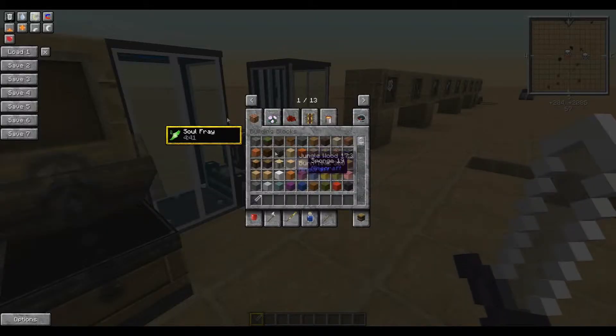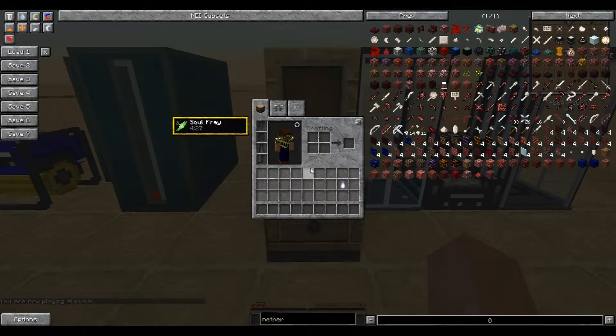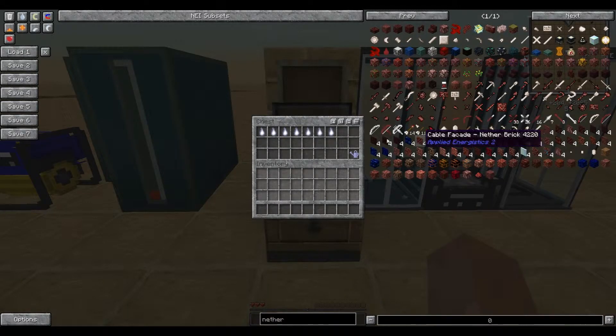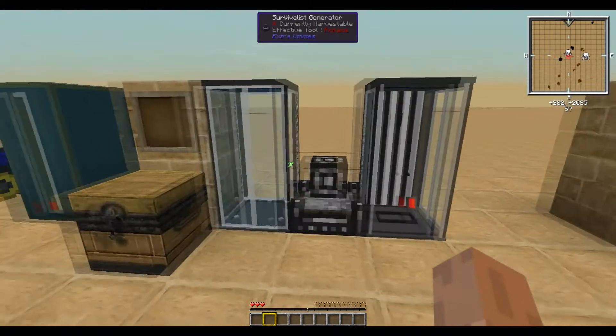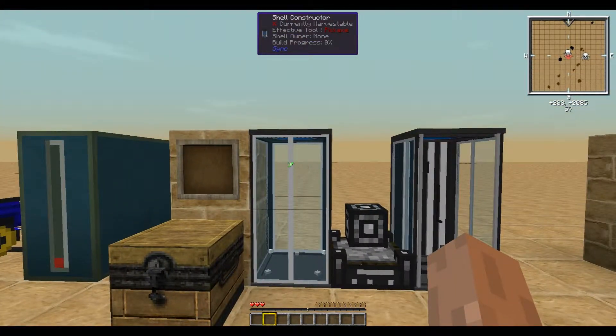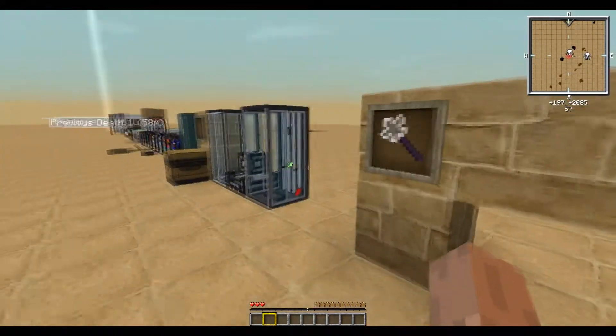Next up we have Soul Fragments, which are crafted when you put an Etheric Sword into your 2x2 crafting grid. The downside is it consumes the Etheric Sword and reduces your maximum health by one full heart. I'm already at 3 hearts because I've made 7 soul fragments. These soul fragments are used in the creation of the Reinforced Watering Can, which can be used by machines such as turtles. Unfortunately I did this on my main character without a shell, so I only have 3 hearts forever on this world.